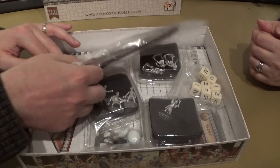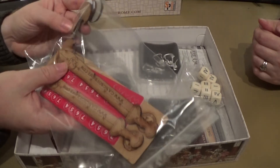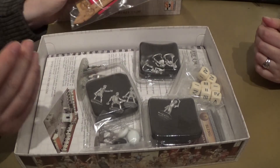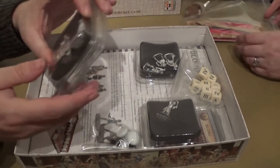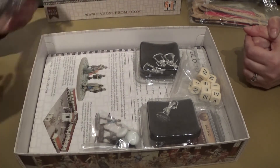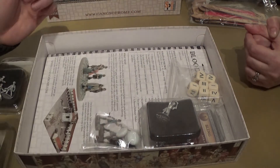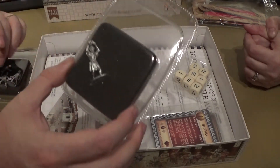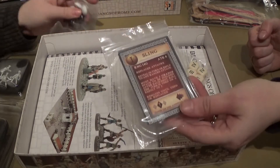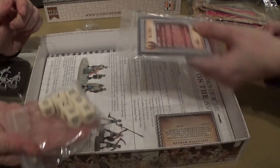So we have the denarii on a wooden slat. We've got the gladius in there as well. We also have the bases, which are two-part bases. We have the models — that's three of the gang members there, and another three of the gang members there. And then the angry person with a book. There are pebbles. Those are the cards that have the weapons on, so we've got various weapons. And those must be the gang cards themselves.